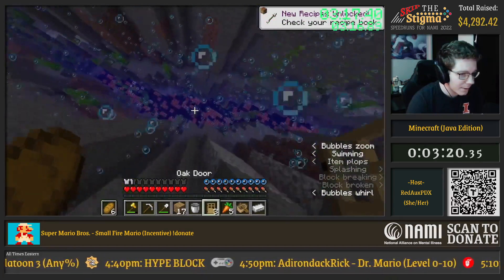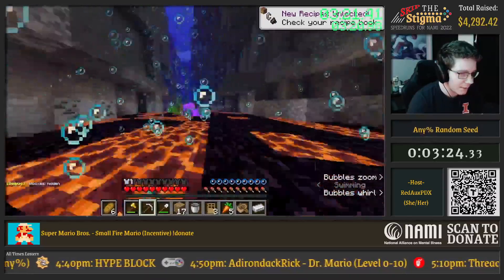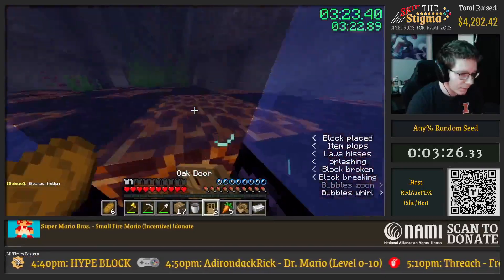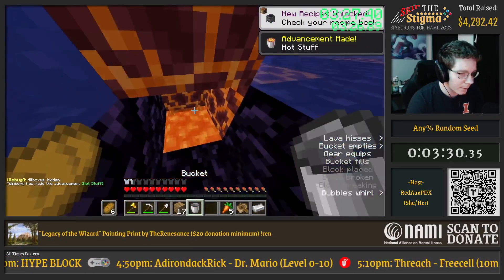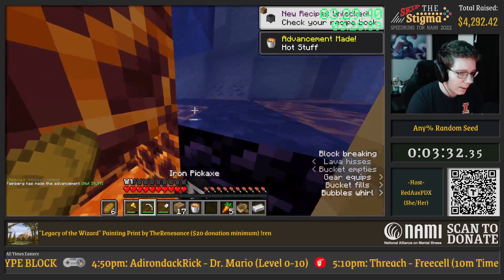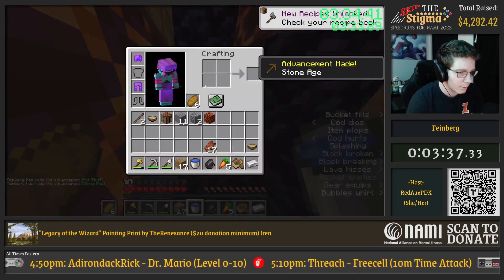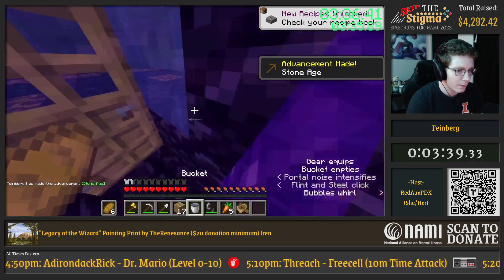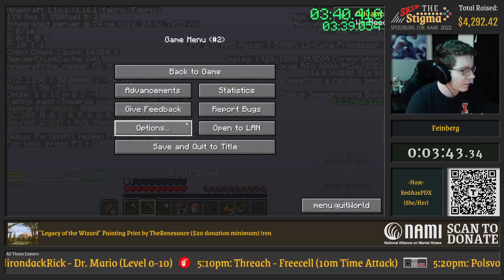Basically these ravines are supposed to be lava ravines, but they generate in oceans, so the lava is obsidian — some of it's magma. We've figured out setups where you can just build a nether portal out of the holes in the magma. So this is our nether portal, congrats. And we're in the nether in under four minutes, which is really not bad for a no reset.